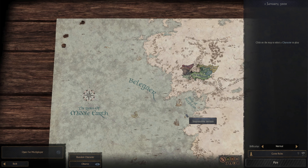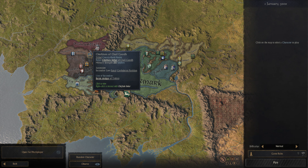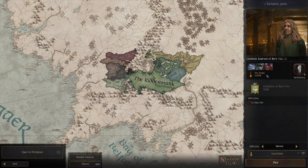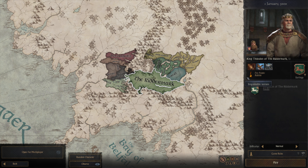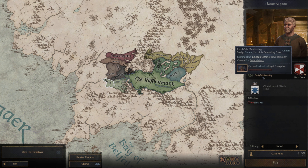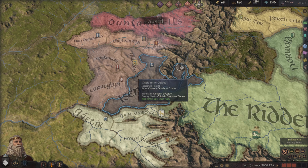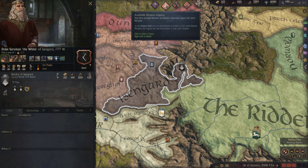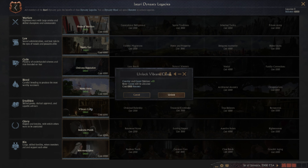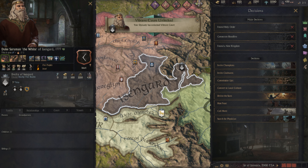They've also got some cool-looking features — that's how much they've put in so far. They've got their own cultures — see, Rohan. We'll go have a look at Isengard quickly to see if it's going to be different. You've got different legacies — clicking around his decisions, it's a bit different but pretty much the same, just different because of the faction.